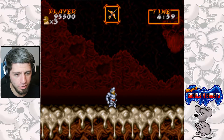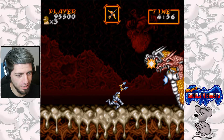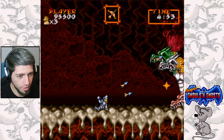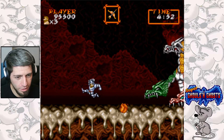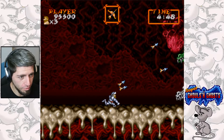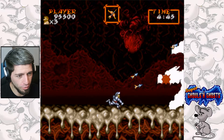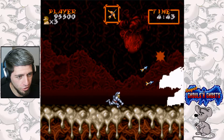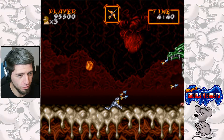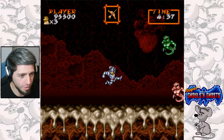Now we've got to fight the boss and it's a three-headed dragon, which makes the crossbow extremely useful. Because the heads are quite high up and this is the only weapon that aims upwards, so you can get them from the floor. You can fire two shots at once, which is very useful. That's why this weapon, in my opinion, is way the best weapon in the game.